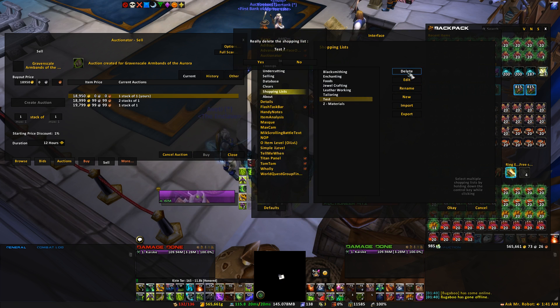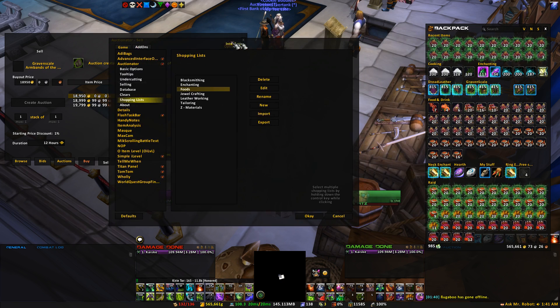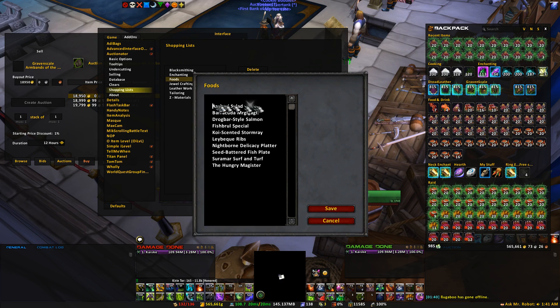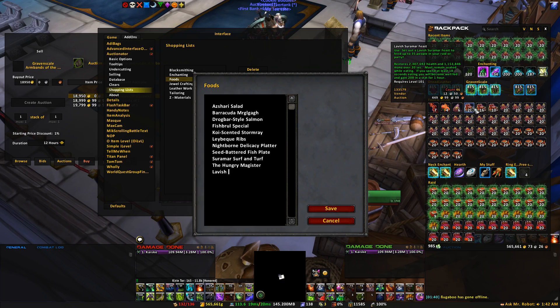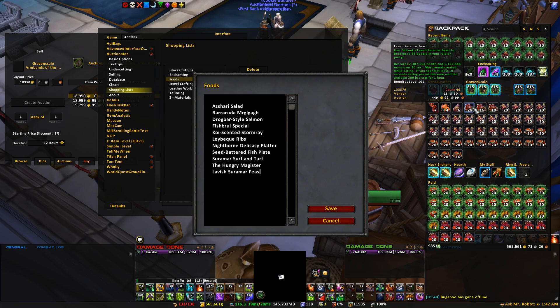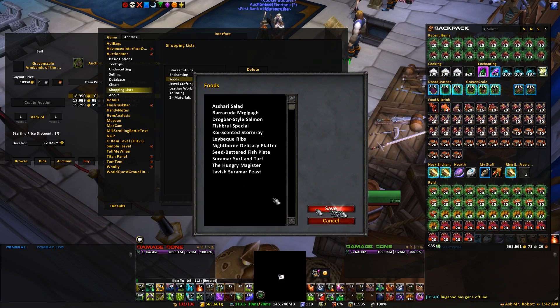I'll show you examples of what I have. For foods, I'm actually going to add one in here because I've been meaning to update this list. You go Edit and these are all the things I have in here already — things I make on a daily basis. I'm going to add the Lavish Theramore Feast. I put my mouse over the item so I can see exactly how the name is spelled, so I can type it exactly. Lavish Theramore Feast — you click Save.